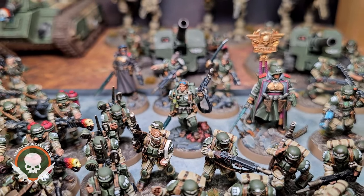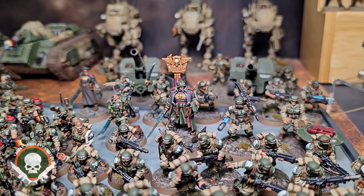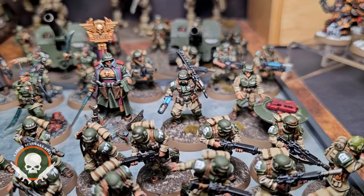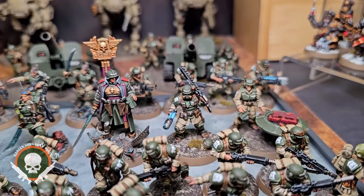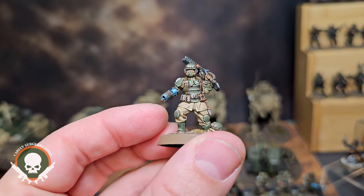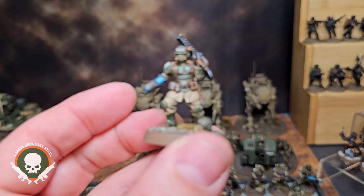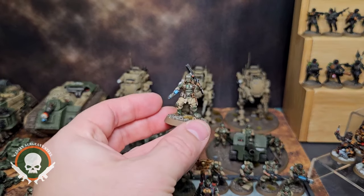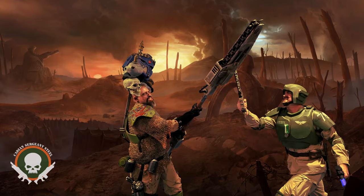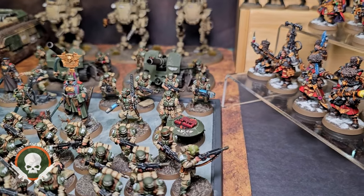I also did the special edition Kasrkin for Warhammer Plus — he's right there. I did Ursula Creed of course, and she looks fantastic. And this one I'm super proud of — this is Cadian Sergeant Steel himself, fully painted up. Let me pick him up real quick to show you: I've got the purple eyes in there, the plasma pistol or chainsword, and I actually did a full cosplay that replicated this model in 2023, so very, very proud of that.